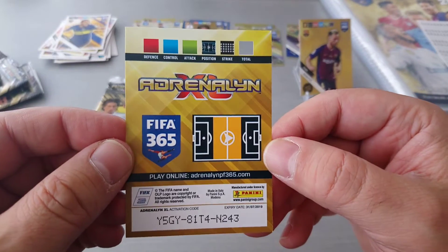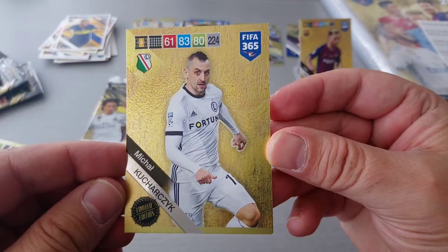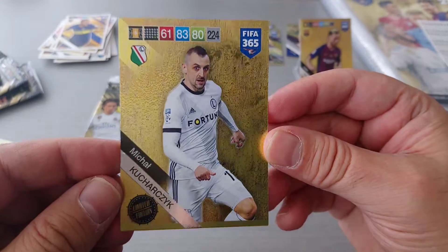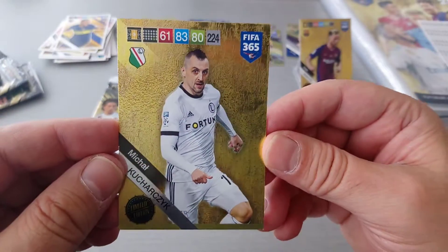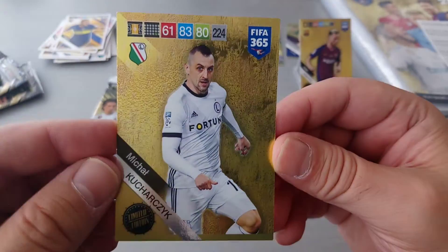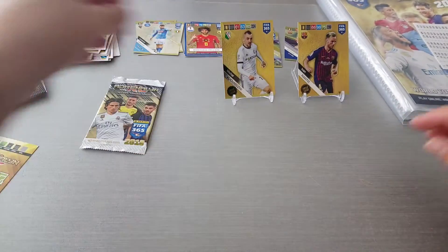Let's have a look at a limited edition. Here's the code — looks like another midfielder. We got Kuczarczyk, who is Legia Warsaw for Poland. So the Polish products, you get a Polish limited edition. Not bad.